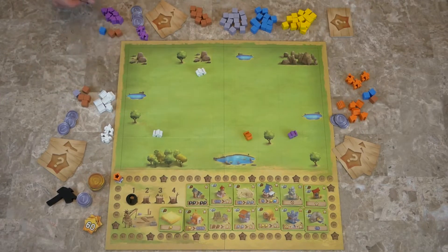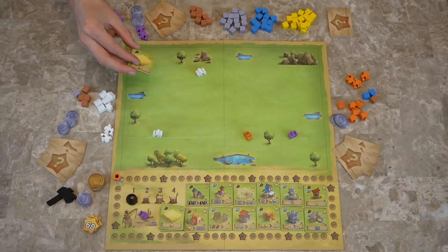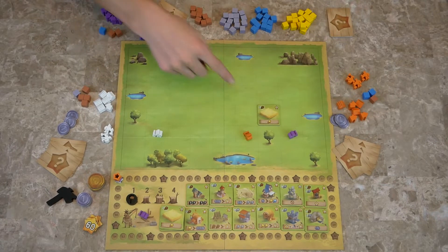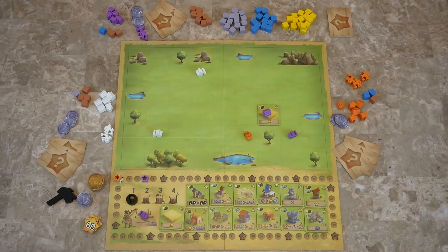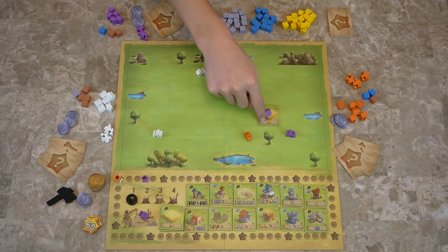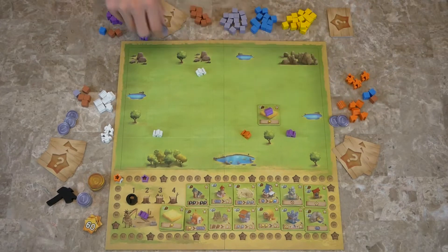We gather resources to build buildings — you have to meet the requirement on the card. This player is going to go to the market and get one of the wheat field tokens, and we're going to put it right there. When you build a building, you put your token on it and then you score the points from the building — purple gets three points. In all the rounds after this, the player who built it can place their person there and get the benefit on the bottom for free. Other players have to pay them a coin to get the benefit of the building.